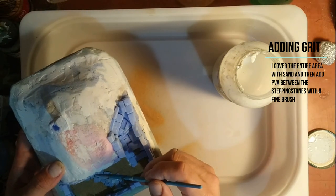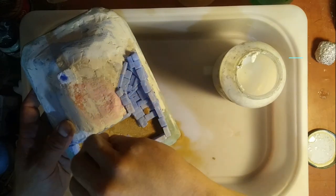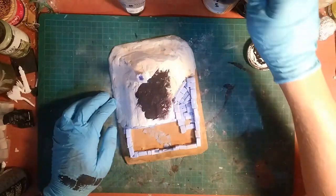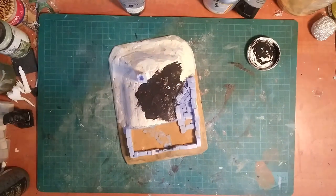I do the sand treatment not only for the yard but for the entire area around the stone fence, then let the PVA cure. Once cured I take some black Mod Podge and give the entire model a base coat. For those who don't know, black Mod Podge is simply a mixture of matte Mod Podge with some black acrylic.